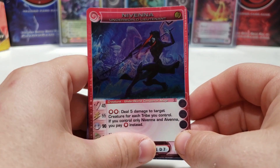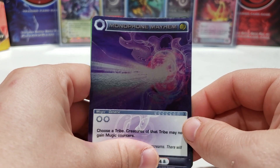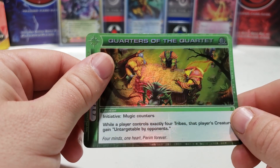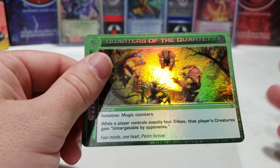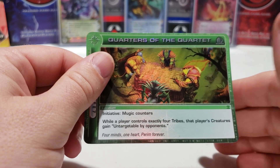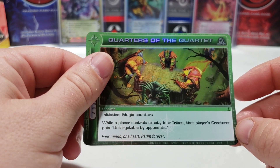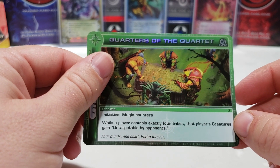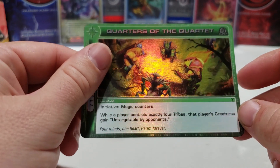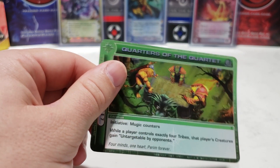Our first rare is Novena. We got Monophone Mayhem — I've gotten quite a few of those. And we did get another super: Quarters of the Quartet. This is a pretty cool card. I believe this is the location where the leaders of all the different tribes meet to discuss their plan to beat the Marro. The card reads: while a player controls exactly four tribes, that player's creatures gain untargetable by opponents. At the bottom it says 'Four minds, one heart, Param forever.'